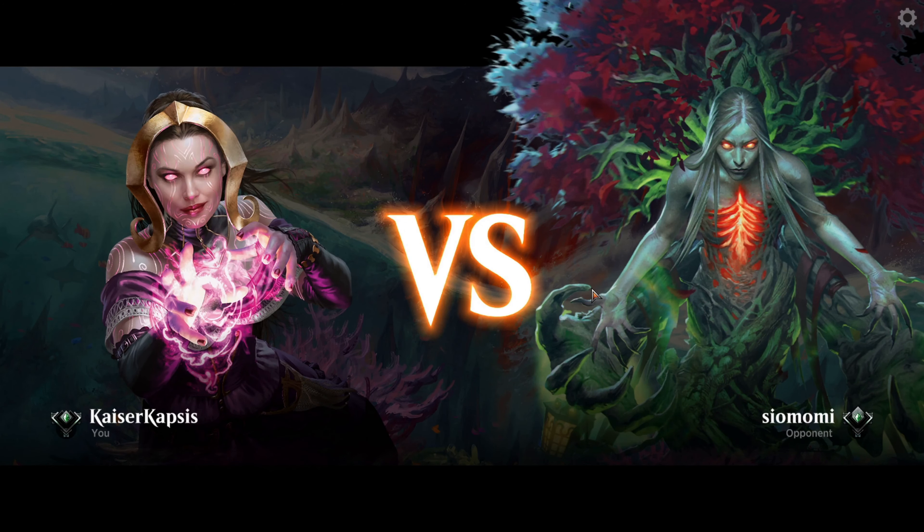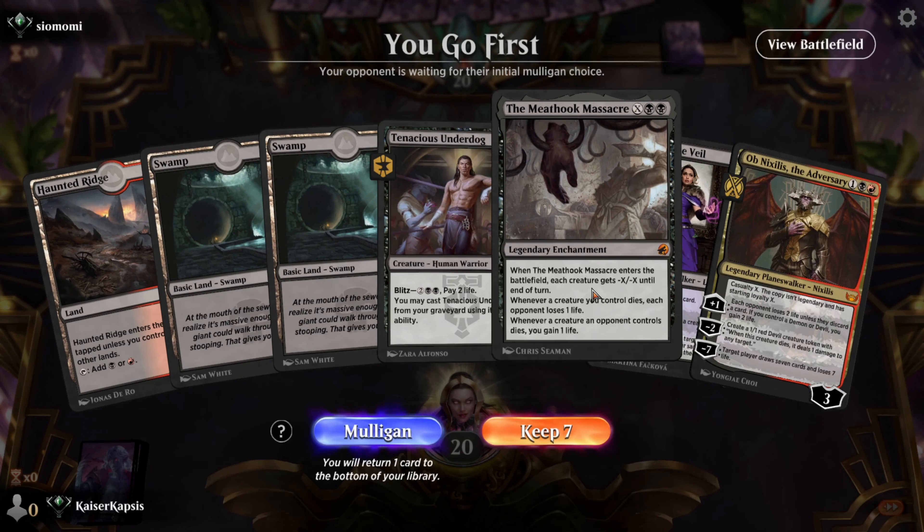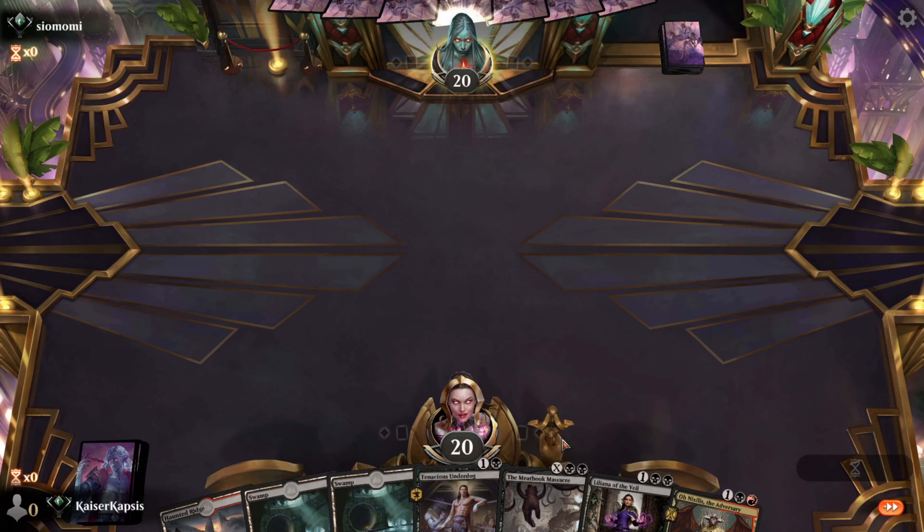Now that Zendikar Rising, Kaldheim, Strixhaven, and Adventures in the Forgotten Realms have rotated out, it's time for Rakdos with Liliana and Ob Nixilis. Let's play a couple of Arena games with this new deck.